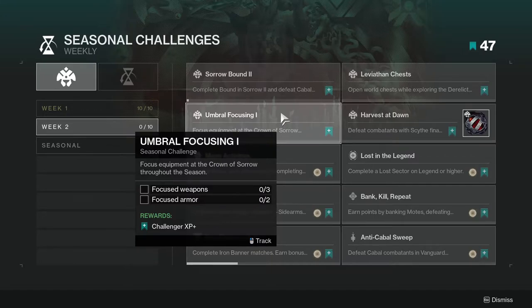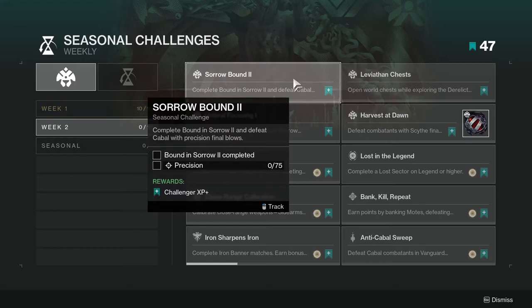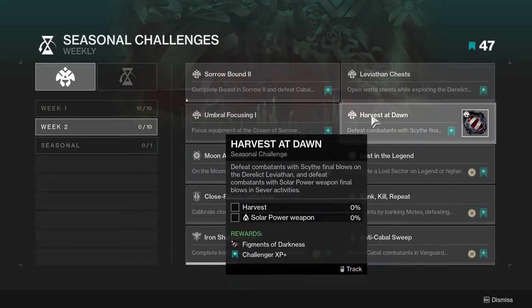Unfortunately, if there was a great way to farm Umbral I would tell you, but I don't have one. Next one is Harvest at Dawn — defeat combatants with scythe final blows on the Derelict Leviathan, and defeat combatants with solar power weapon final blows in Sever activities. You're going to be completing this while trying to do the Leviathan chests and Sorrow Bound 2, so you might as well do this one. Just get the scythe, kill a bunch of stuff with it, and make sure you have a solar power weapon. An LMG would probably be the best, because you get a lot more mileage out of each kill — an LMG can kill a red bar with one shot, versus a rocket launcher, which would be a waste.